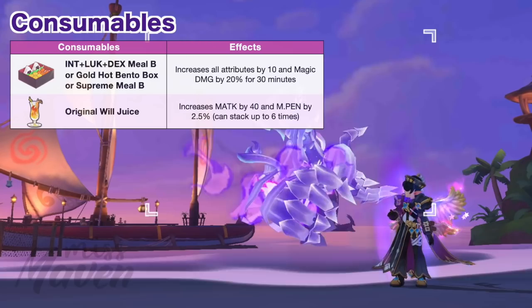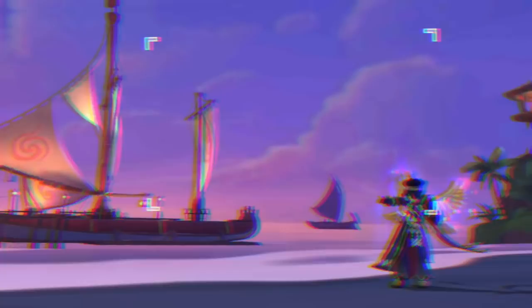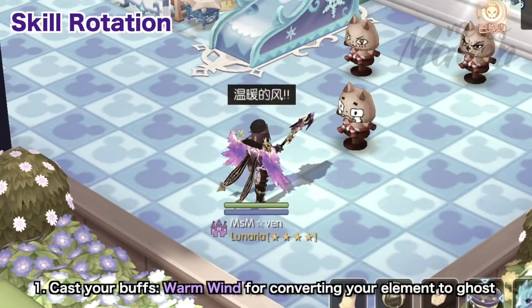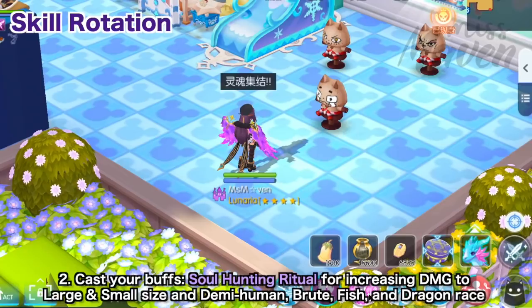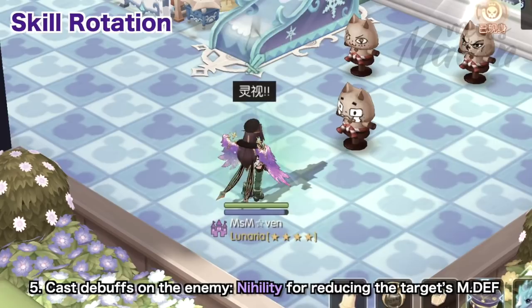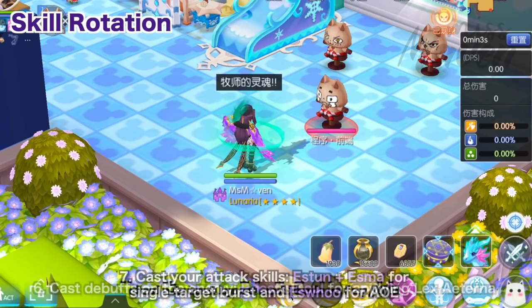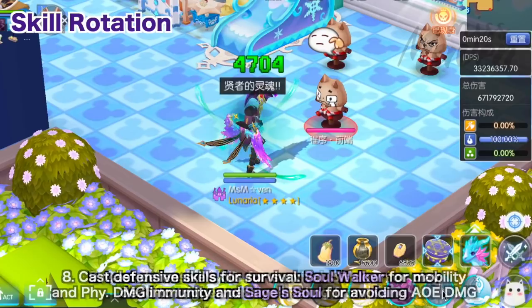Finally, let's discuss general battle preparation and skill setup. Before the battle, consume the following food buffs to improve your DPS. Precision stones are not needed since staff-type weapons always deal 100% damage to any size. The general skill rotation is to first buff yourself with Warm Wind for converting your element to ghost, Soul Hunting Ritual for increasing damage to large and small size and Demi-Human, Brute, Fish, and Dragon race, Soul Gathering for increasing ghost damage, Luck, and magic damage, and Clairvoyance for treating the enemy's armor as ghost. Then apply debuffs to the enemy with Nihility for reducing the target's MDEF, and Priest's Soul for applying Lex Aeterna. Afterwards, cast your attack skills — mainly Estun, then Esma. If there are a large group of mobs, use Eshoo to clear them. For survivability, cast Soul Walker and Sage's Soul to escape, then sit down or use Playdead to restore HP and SP using the Kaina passive.